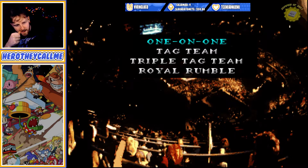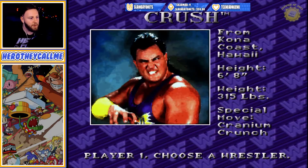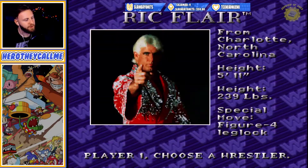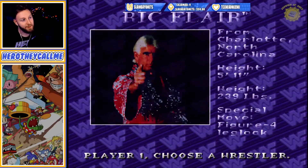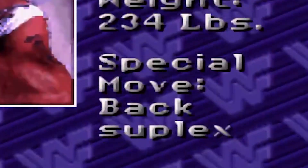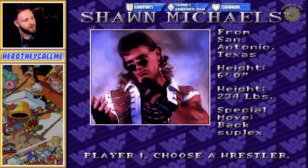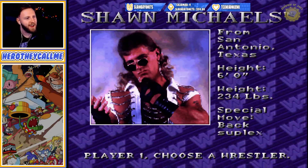So this is WWF Royal Rumble for the Super Nintendo. Okay, I guess we're gonna go into the one-on-one match right away. So we could be Crush — I thought the music was supposed to change for every person you switch to. Rick Flair, Shawn Michaels, whose finisher is the back suplex in this game. It was a tier drop suplex for a while. There we go, there's the music!